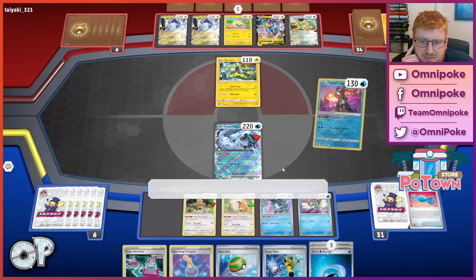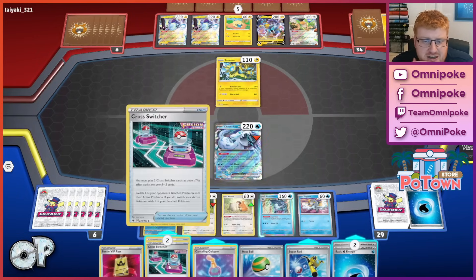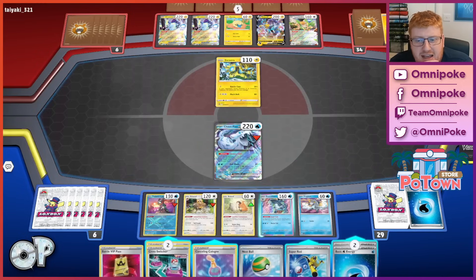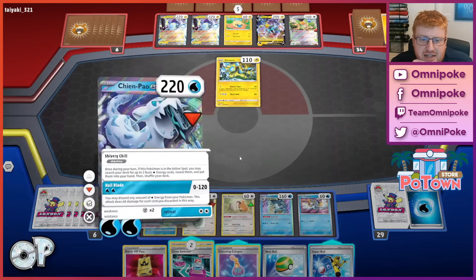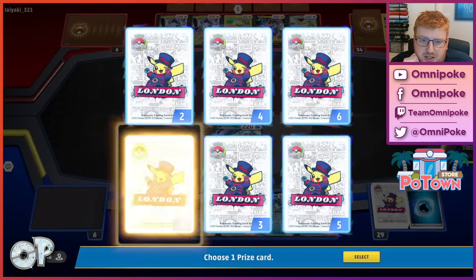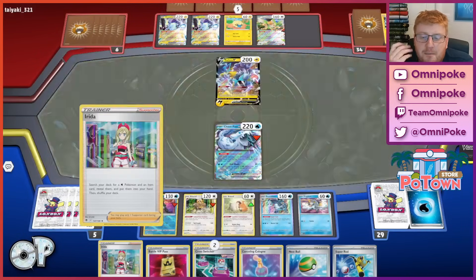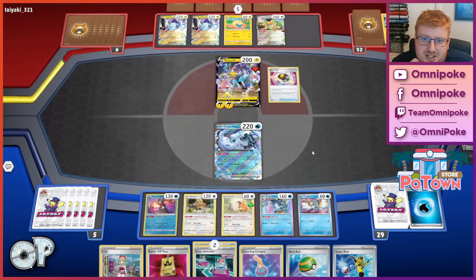No real help from the Bibarel draw. We go for the Shivery Chill plus Concealed Cards, but we don't draw into a Superior, so our damage output is capped. I did hit the Cross Switcher, but no energy recovery, so we're just going to go for a Hail Blade for a single prize knockout here. Not ideal when we're up against a racing matchup that can so capably go 2-2-2, but we've taken one prize on the Zera Aura and have been the proactive player, so we can keep a one-prize board state and finish off the Mareep.